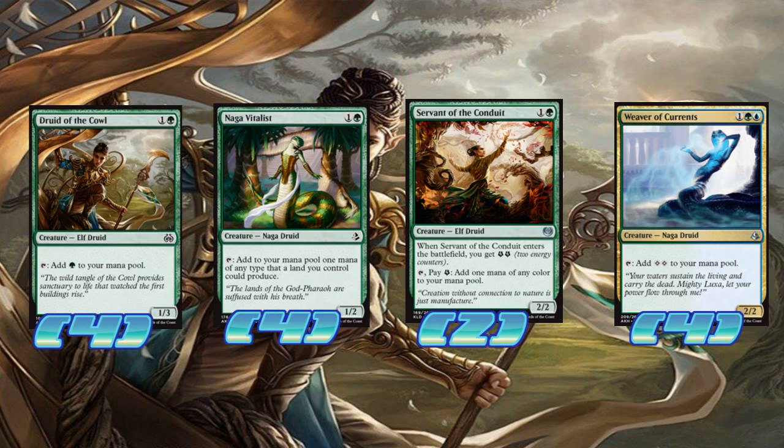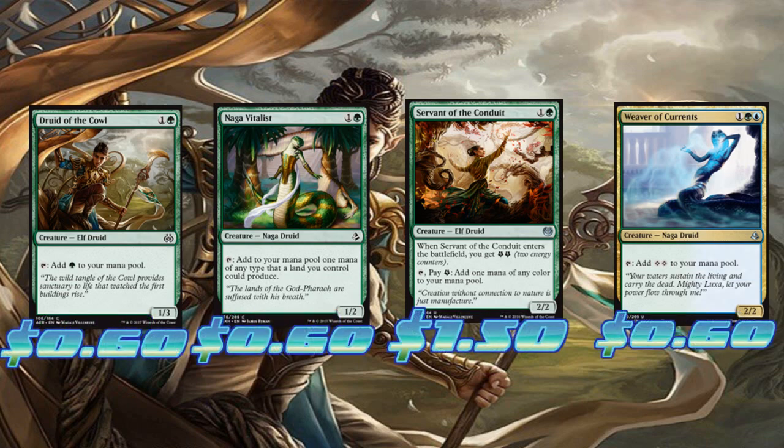It's not like we're trying to ramp directly into our Ulamogs and the other Eldrazi Titan. We want to have our Paradox Engine — we'll get there in a moment — where we play a whole bunch of cheap spells. Let's say we have a Weaver, a Druid, and a Naga: you tap for four, play something that costs two, you have two floating, and you just keep doing that until you can build up into a very large board. That puts two Eldrazi Titans out, usually around turn seven or eight. We do have a problem against Aggro, not gonna lie, but we have some sideboard plans for that.